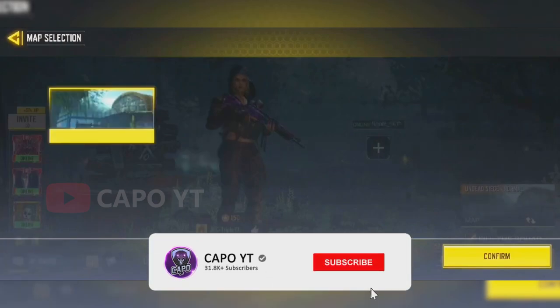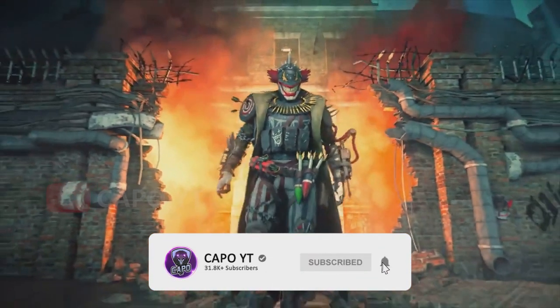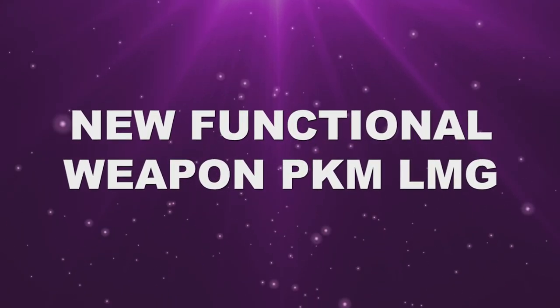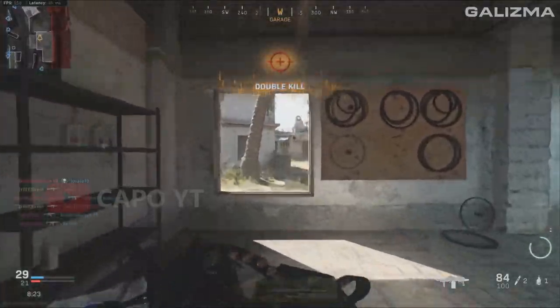Be sure to subscribe and hit that notification bell for daily Call of Duty Mobile news and leaks. The PKM light machine gun should be the next functional weapon that will appear in season 10.